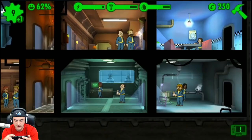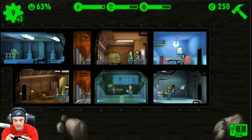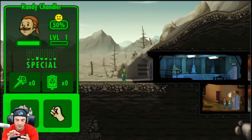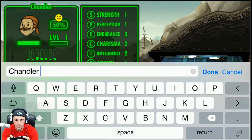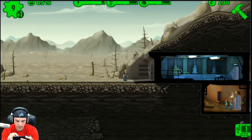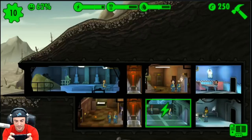Our objectives: assign two dwellers in the right room, send one dweller to the wasteland, successfully rush one room. Let's go — who are we going to send to the wasteland? This hipster, Randy Chandler — he's good at Endurance. I think it's time for you to go. We're going to call him Chandler Riggs. Let's get him suited up and send him out to collect some stuff with that good Endurance. Any magic happening in the living quarters yet? Things seem to be going well.